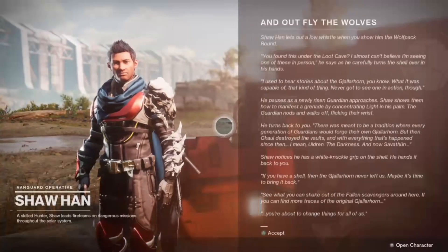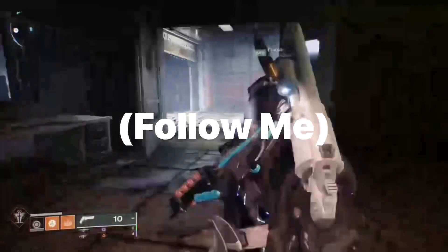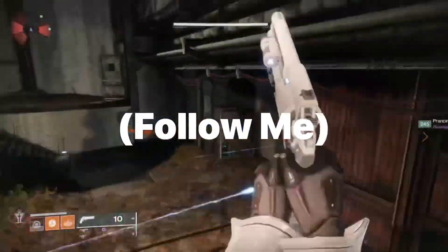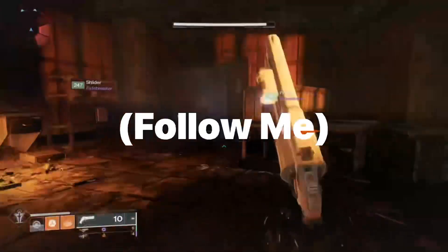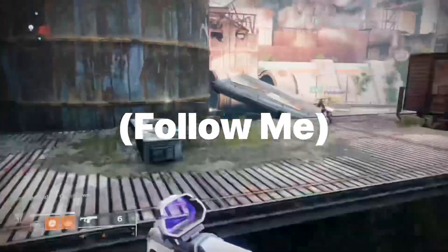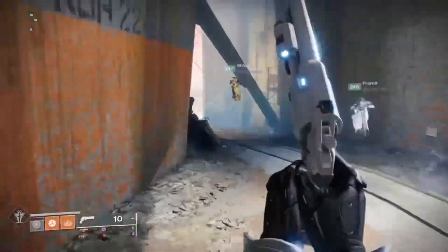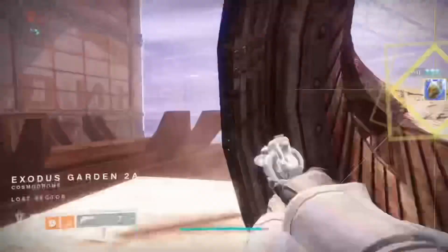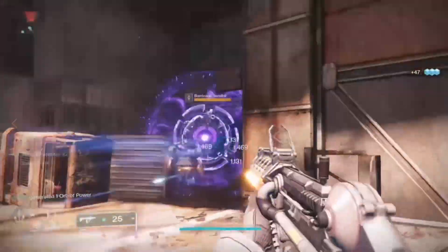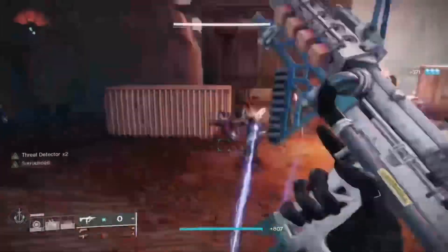For the next part in getting your beautiful Gjallarhorn, you're going to have to kill powerful Fallen. I have the perfect method for you. Make sure to tag at least one of the powerful enemies one time so that your friends can also get part of the kill.